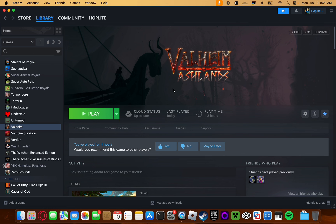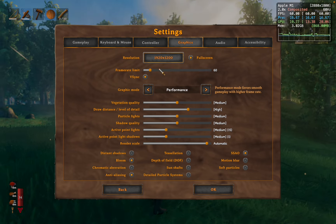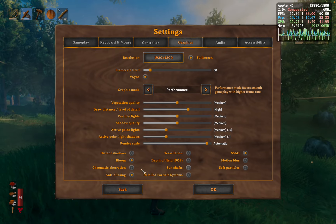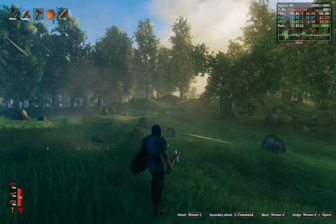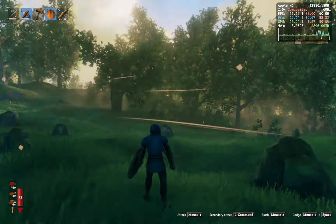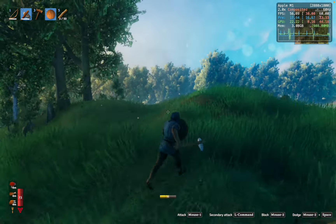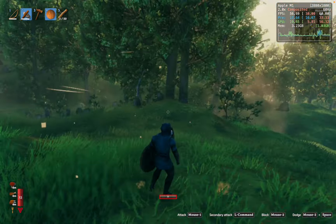This, however, is absolutely amazing — so let's get right into it. My current graphics settings: frame rate cap on 60, resolution at 1920 by 1200, graphics on performance. With recording software running I'm getting around 60 fps, and without recording software I'd be getting even higher since it's resource intensive.